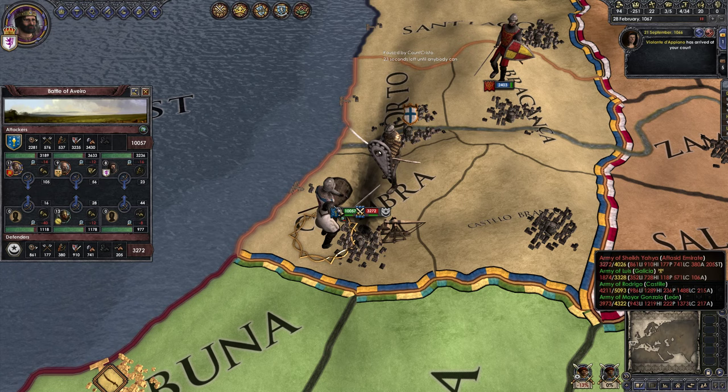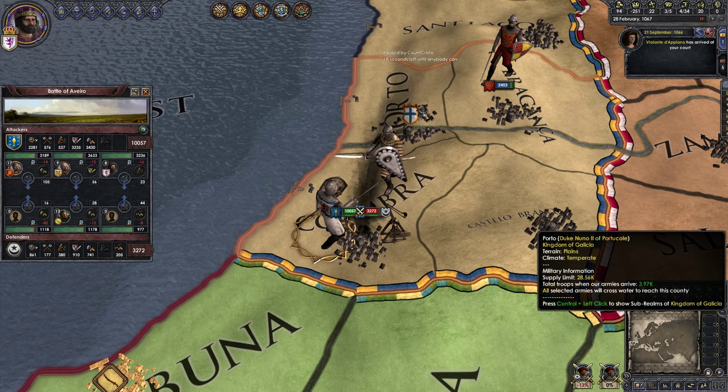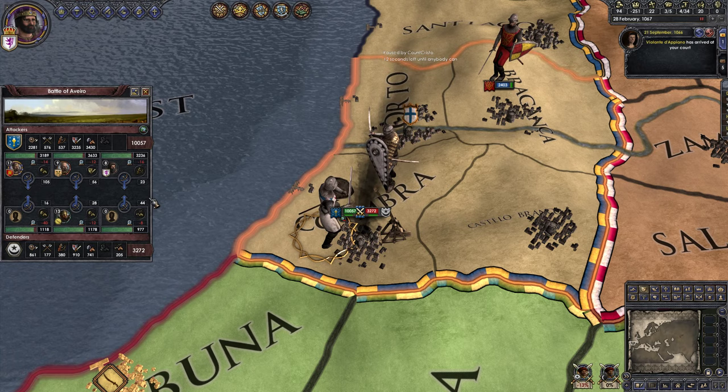We did take a river crossing penalty. God knows where that river was — oh, because they crossed from the north, that's where the river was. This game has river crossing indicators. If you click on the province, it'll tell you which provinces it'll cross the river for.